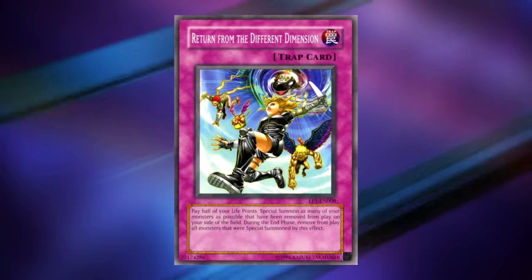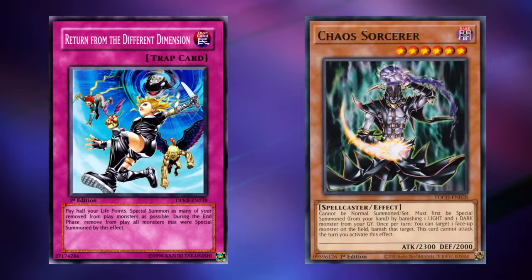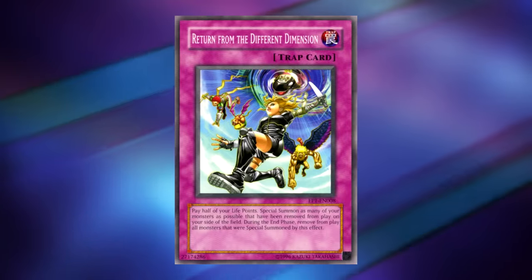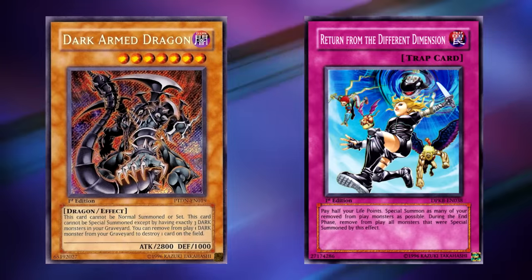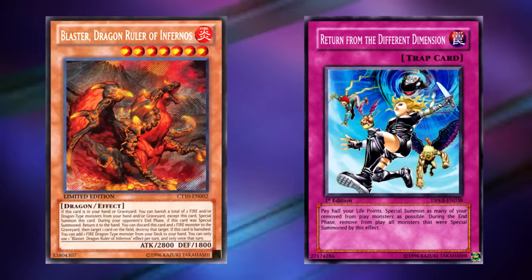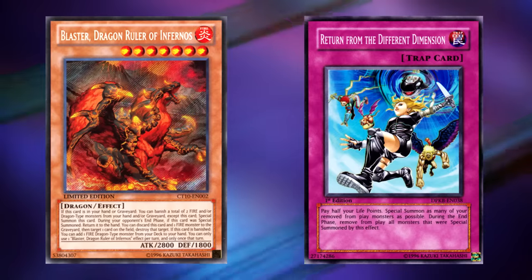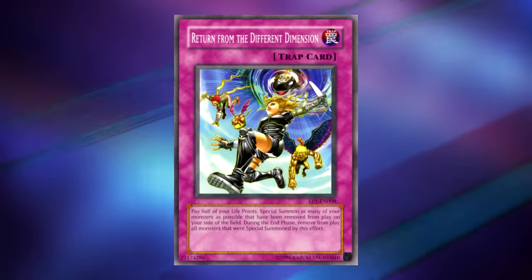Finally, that brings us to Return from the Different Dimension — the only card in either one of these packs that saw consistent competitive use. It says: pay half your life points, special summon as many of your banished monsters as possible. During the end phase, banish all monsters that were special summoned by this effect. When it was released, this card could be comboed with things like the chaos monsters that were very popular back then. But it actually got better as the years went on — it got limited in 2008 on the Emergency Forbidden and Limit list to stop the Dark Armed Dragon Turbo deck, which could banish a ton of cards very easily. Eventually in 2014, it got banned for basically being an instant win button in the Dragon Ruler deck, another deck that could banish a ton of monsters early. And believe it or not, it is still banned a decade later in 2024, at least at the time of recording. Maybe they'll bring it back someday, but for now you still can't use it.